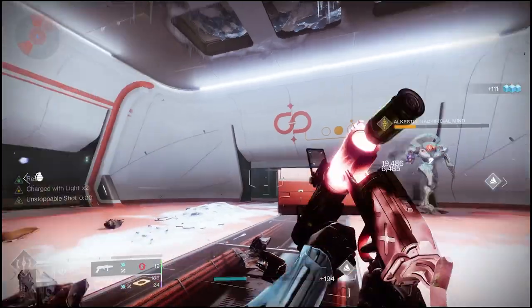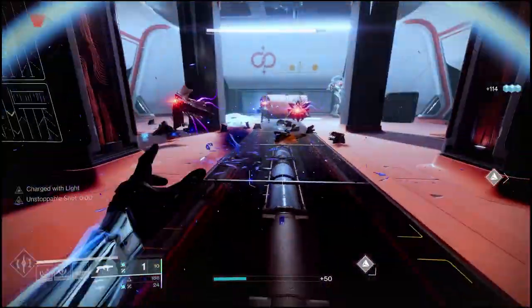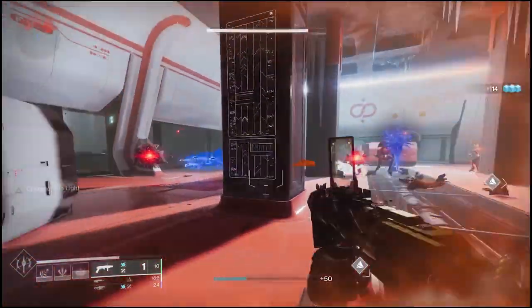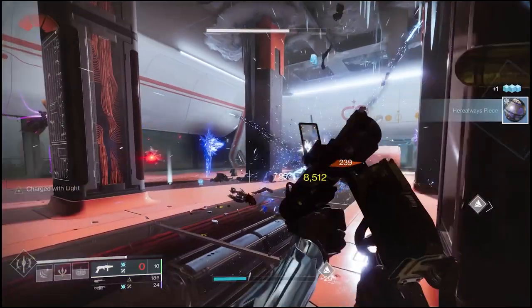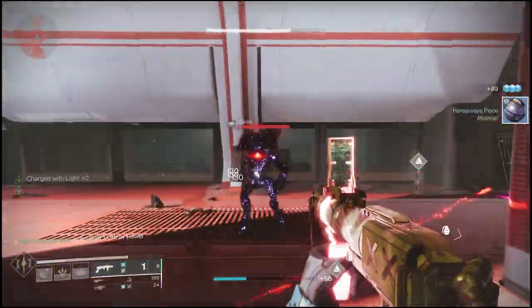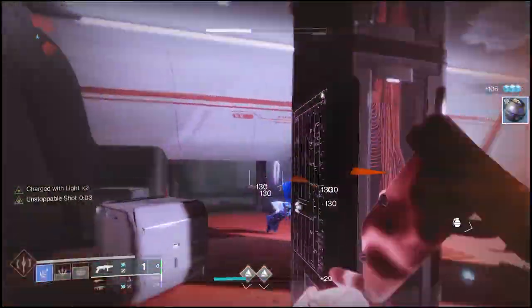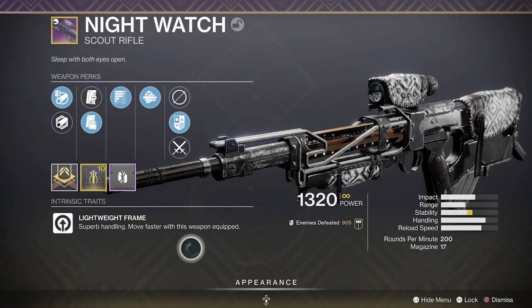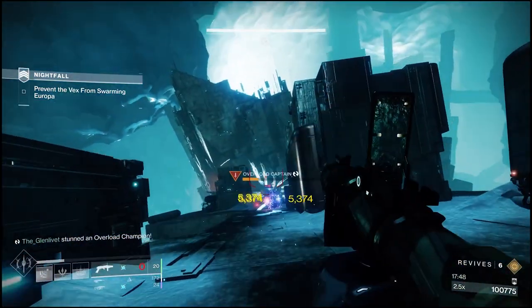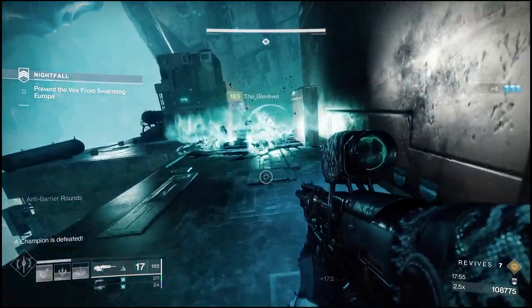For guns, this is going to depend on what type of content you're running — if it's a GM with overload versus barrier versus other things, you may have to switch some out. The guns I'm using are very arc-focused, just by coincidence, and you could sub those out for other elements depending on the content. First off, I'm running a scout rifle — in this case Nightwatch — just because Anti-Barrier is needed in every GM, and it's also a good long-range weapon you can use when you're trying to stay at a distance.